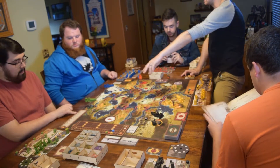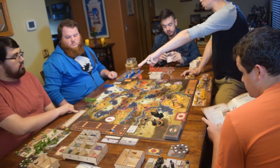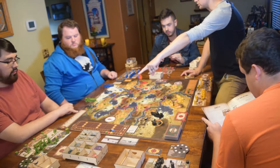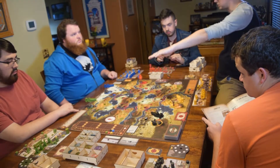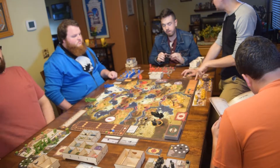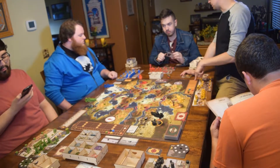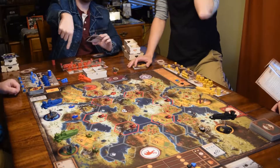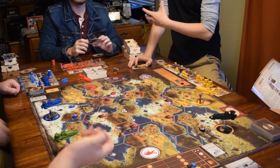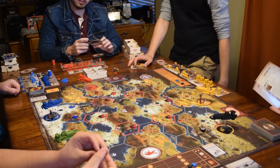The game ends once one player has placed all six of their stars on the triumph track. Stars are earned by: completing all six upgrades, deploying all four mechs, building all four buildings, completing all four enlists, deploying all eight workers, completing one objective card, winning combat twice, reaching popularity 18, or reaching 16 power. The last two milestones — popularity and power — keep your star even if you fall back down.